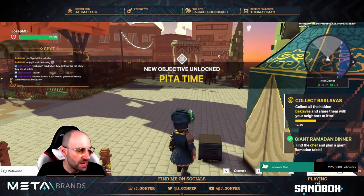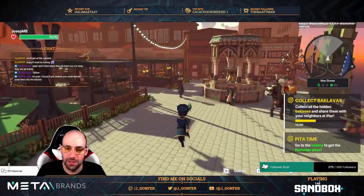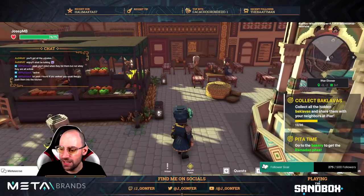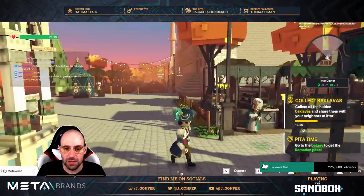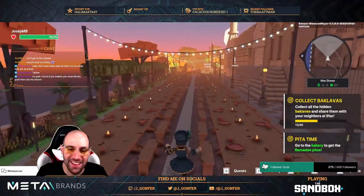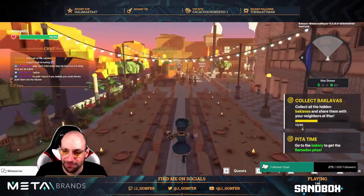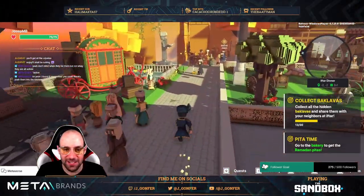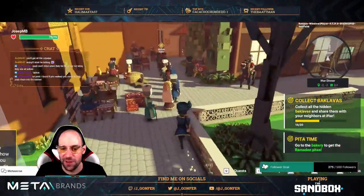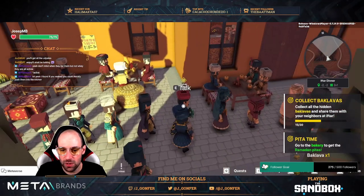Next one: 'Pita Time' — go to the bakery and get the Ramadan pitas. The bakery is in the opposite direction. Let's go there — I was following the baklava markers and forgot about the right way.